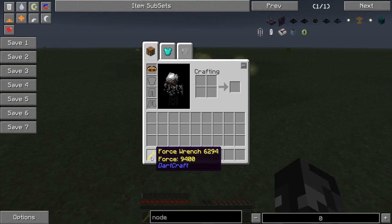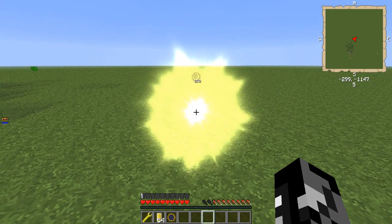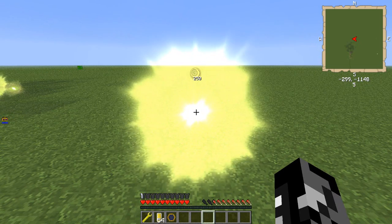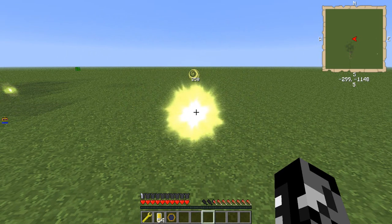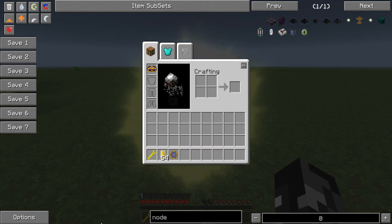Now, this interaction with the Force Wrench — before you get ridiculously excited — can only happen if it's enabled properly in settings. By default, it's usually off. This is a very fun thing to do, and if you want to give it to your players on a server, that is awesome. But for all those people doing it in single player who want to be able to do it, you need to go into your config files for DarkCraft. Notepad++ will actually let you see what's going on, because it will separate it into lines for you.